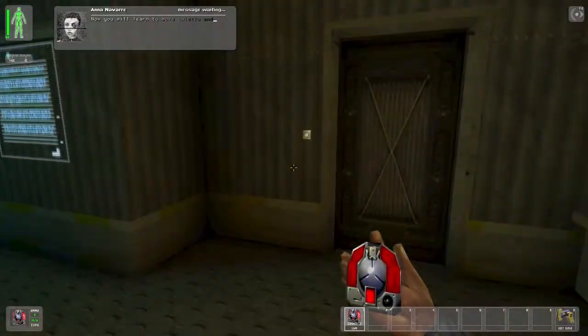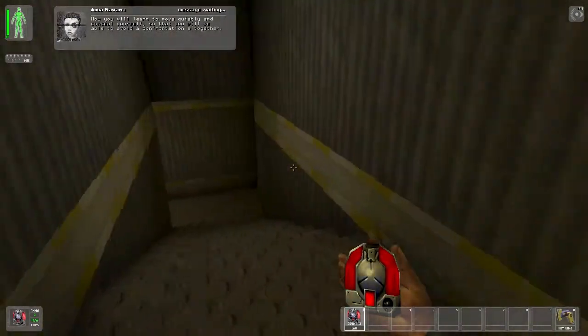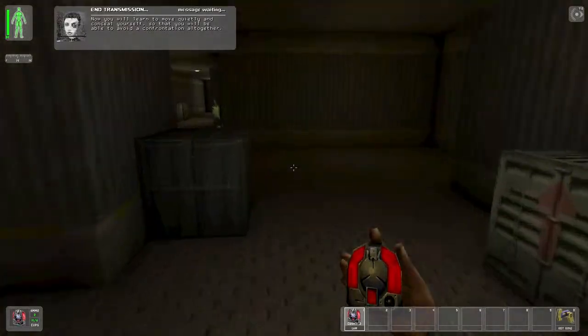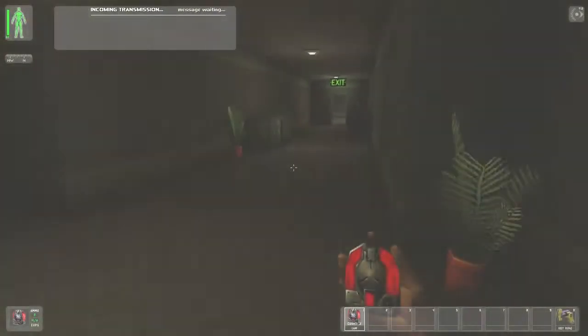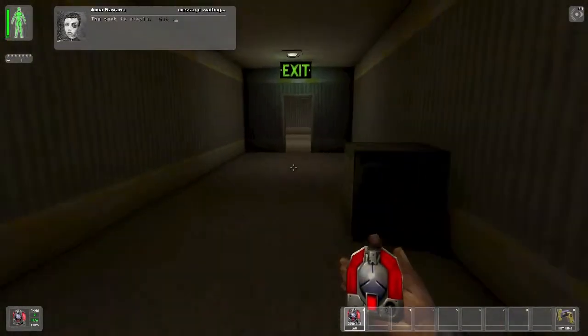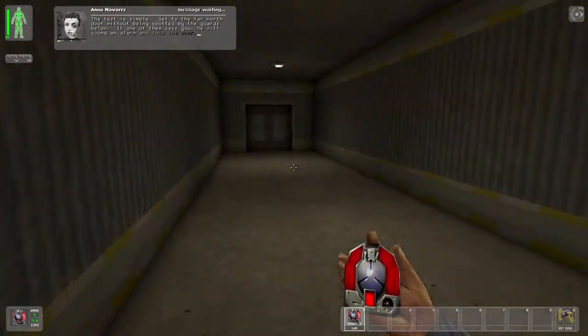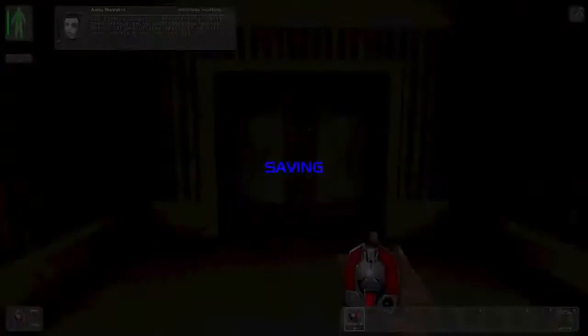Now you will learn to move quietly and conceal yourself, so that you will be able to avoid confrontation. Stand where I can see you. The test is simple. Get to the far north door without being spotted by the guards below. If one of them sees you...